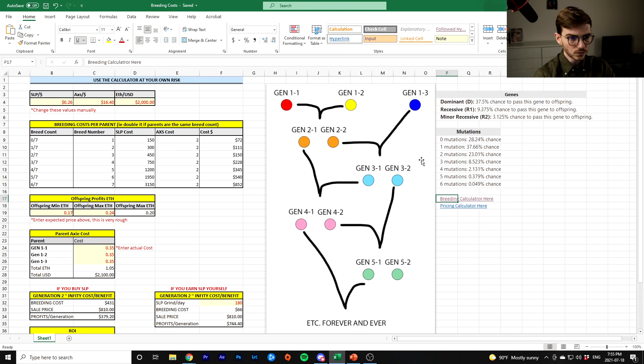Let's go back to our spreadsheet. You understand that you can breed these forever, but sometimes there will be mutations on your Axies — they'll degenerate a little bit down the line. But for the first few generations, it's not going to matter too much, and you're actually going to be able to get your money back before it makes a huge difference.